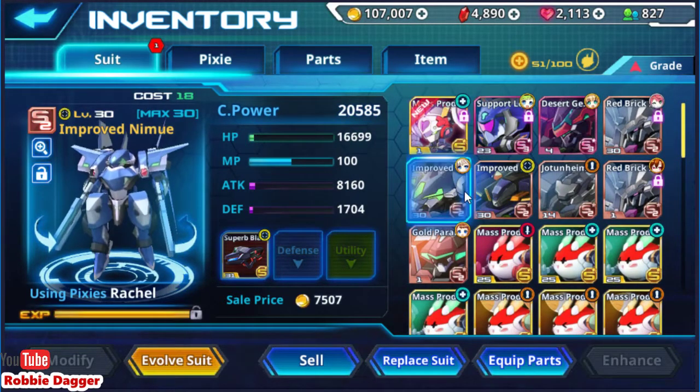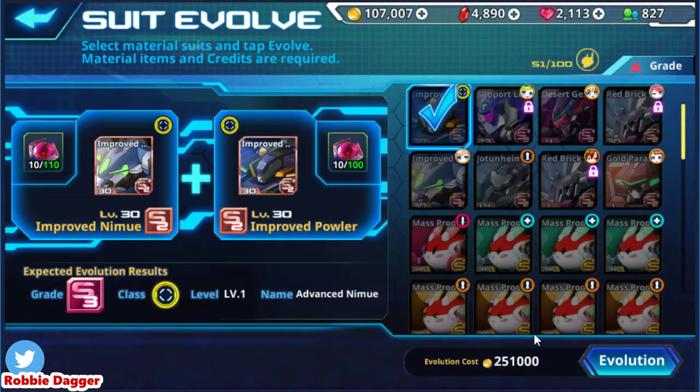For higher level evolutions — my Nimu is ready to be evolved but I just don't have the money. As soon as I make enough we'll be evolving that suit. You can make up to S3s, it just takes a while and a lot of grinding. As you can see, I've already got these two S2 units up to level 30 and they're both S2, so we'll be able to make an S3 as soon as we get the cash.